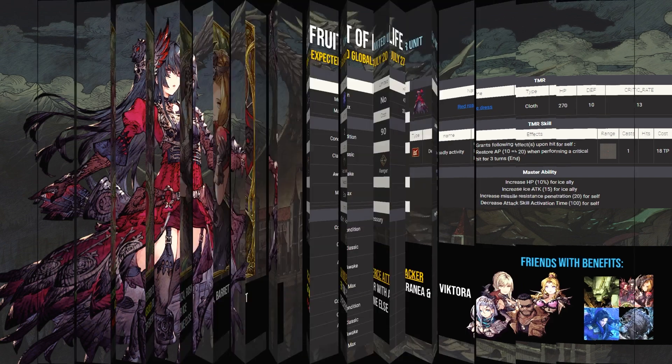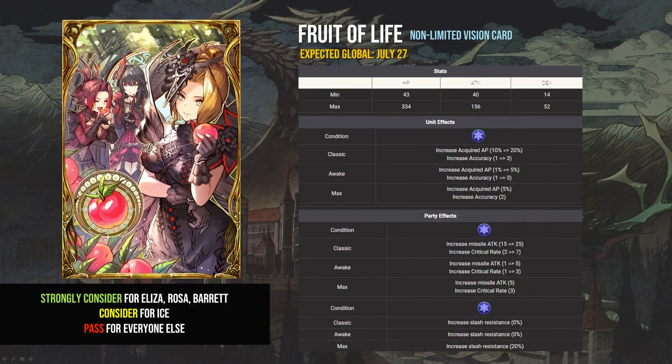Lastly, the matching vision card for Eliza — let's not complicate this. It's an ice version of Frederica's Dream. Crit rate you can get elsewhere. Missile attack is not the greatest bonus. The best part about this card is probably the slash resist, which you can also get from the Solidus card. As an ice main, you'll be hard pressed to find a primary slot for this card unless you're running one of the very few missile attackers the element has, like Eliza, Rosa, or Barret.